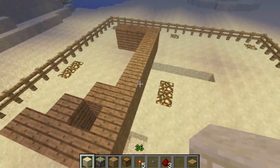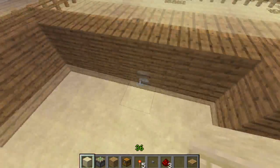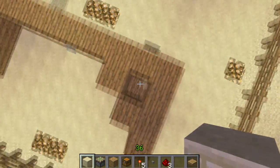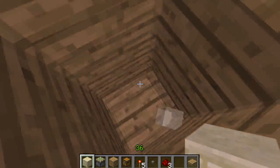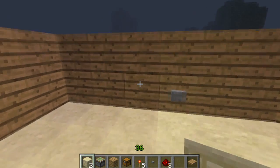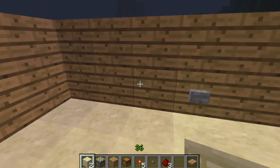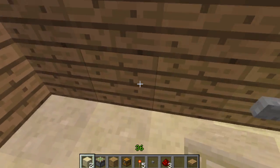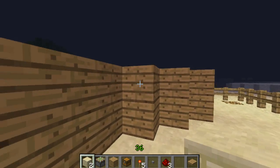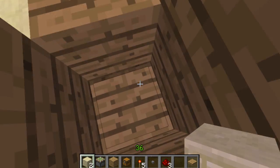I've pre-dug all these holes that we'll be using for today's video. What's gonna happen is you're gonna press this button and a chest is gonna appear here — this block is gonna move and a chest will be there, but it won't work unless you have something on here.